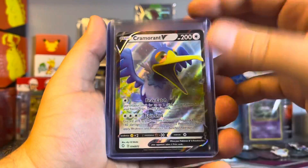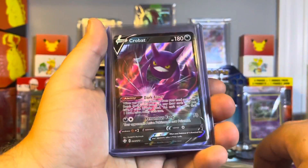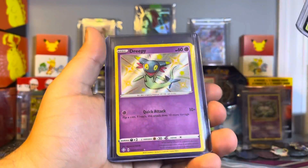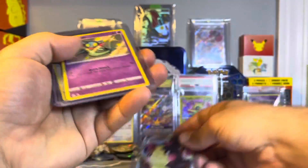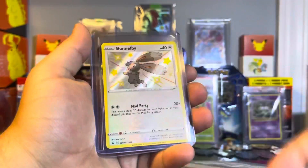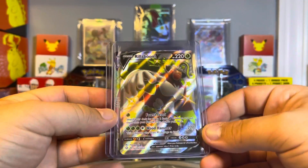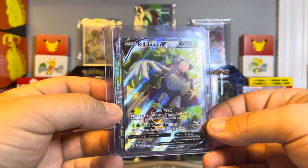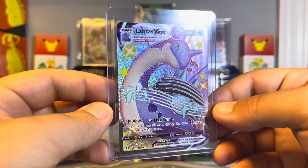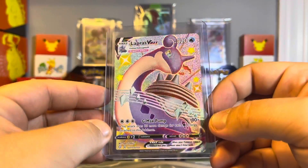Here are the top cards. We've got our Camouflage V, Cinderace V, and a Crobat V. Along with our VMAX cards, we've got a Morpeko. And our baby shinies — we've got the Dreepy Baby Shiny and Bunnelby. And our Full Art Shinies: a Rillaboom VMAX Shiny, as well as a Lapras VMAX Shiny — a crazy pull, an awesome pull to get in the set. Some of people's chase cards.